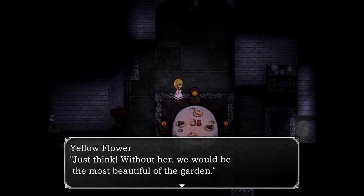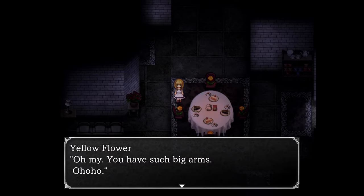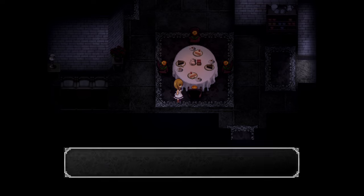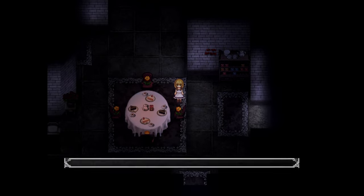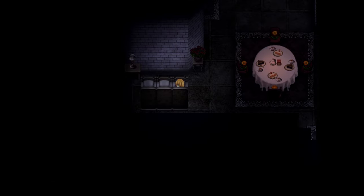Just think — without her we would be the most beautiful of the garden. 'Her' — you mean the flower in the middle, the white one? Oh my, you have such big arms. 'Oh, won't somebody axe that girl? If someone did, we'd share some of our wonderful pollen.' There's something red over here. Axe the flowers and you will die too — that's what the witch said. Funny, although not really.